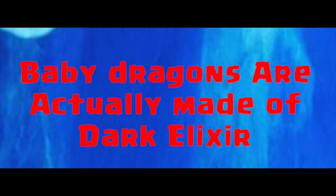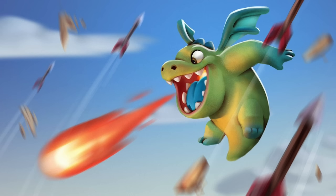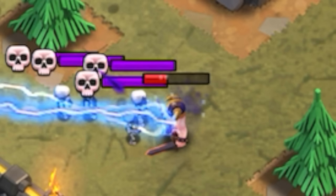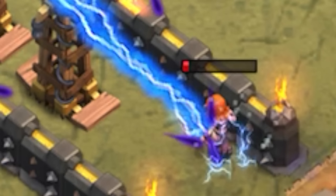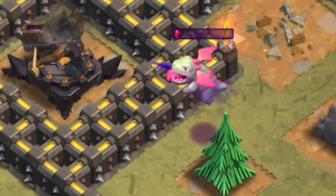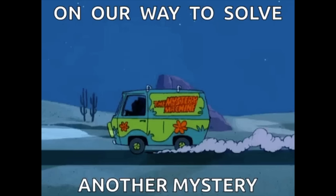Baby dragons are actually made of dark elixir. If you look closely at the baby dragon being taken out, it bleeds dark elixir, despite being an elixir troop. Normal elixir troops explode in elixir, and dark elixir troops explode in dark elixir. So you would assume the baby dragon, being an elixir troop, explodes in elixir — but it doesn't. There's a little bit of a mystery on why that happened.